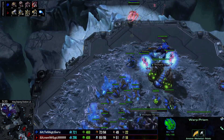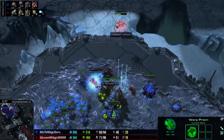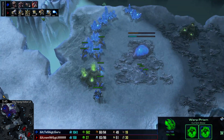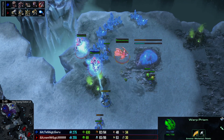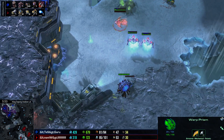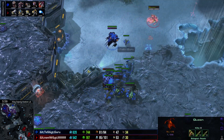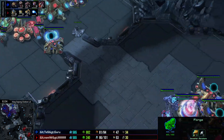The Archons are going to be lifted up into the Warp Prism to try and get some harassment done. There are Roaches for Guru, but these Archons are just so tough. Look at this — only three Roaches to defend, and that's not enough. If the Archons start to get hurt, Naniwa just picks them up and goes away. The Prism's shields are gone but he gets away. And now look at all these drones exposed — Naniwa comes in and starts dropping and harassing.